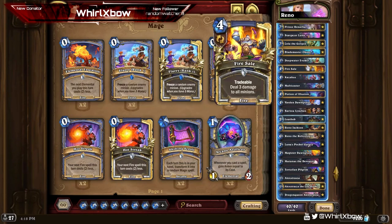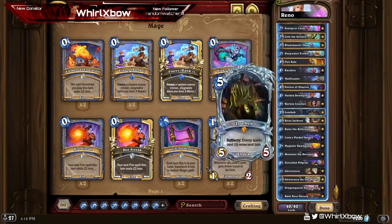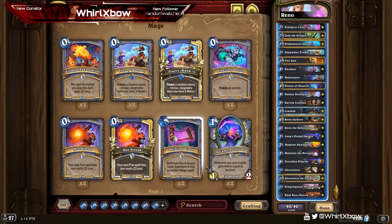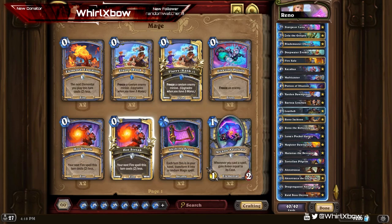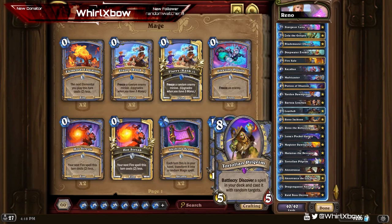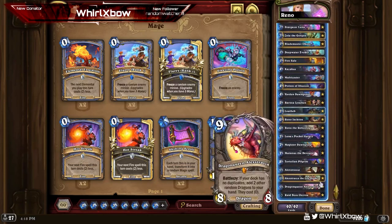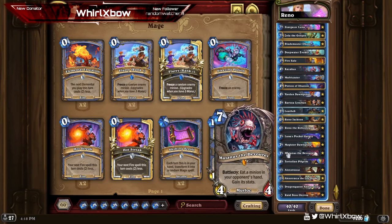This deck can technically OTK with Bran, Old Alexstrasza, and New Alexstrasza. You set the opponent to 15, and then with Bran, the New Alexstrasza will deal exactly 16, which is lethal. You can also do it with Potion of Illusion and whatnot. In general you're just playing good cards for really, really cheap and just hoping that works out.